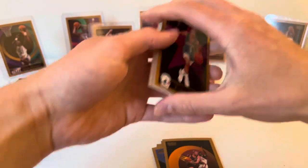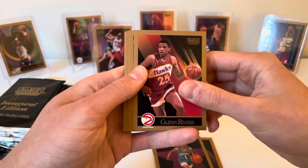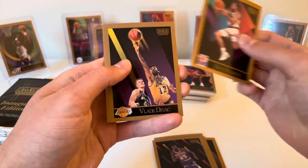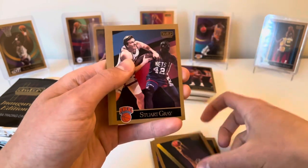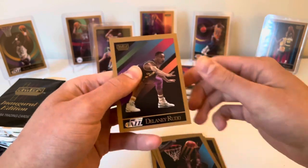Pack six: Muggsy Bogues, Doc Rivers, Dyron Nix, Dan Majerle, Vladi Divac, Stuart Gray, Joe Dumars, Mitchell Wiggins, and Delaney Rudd.